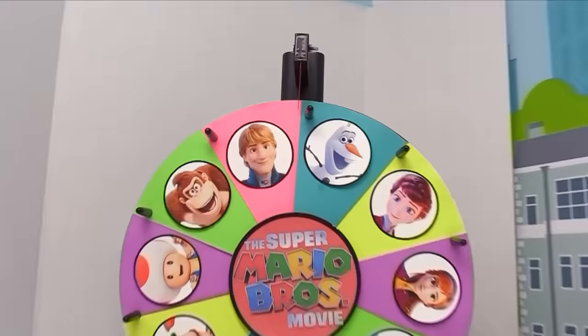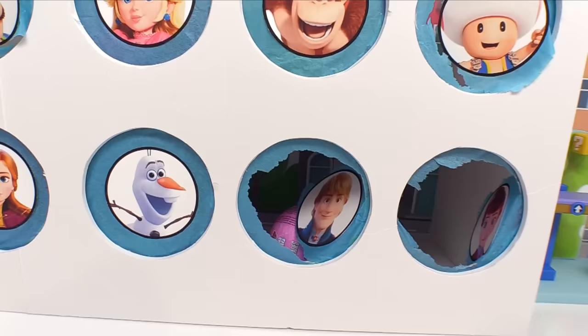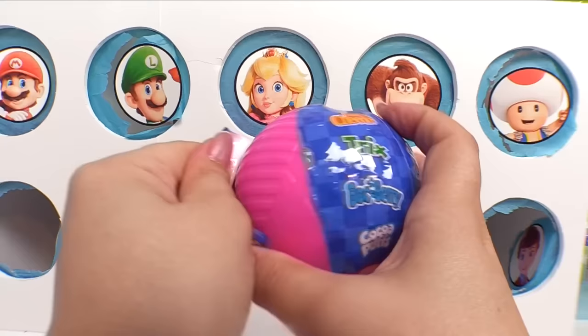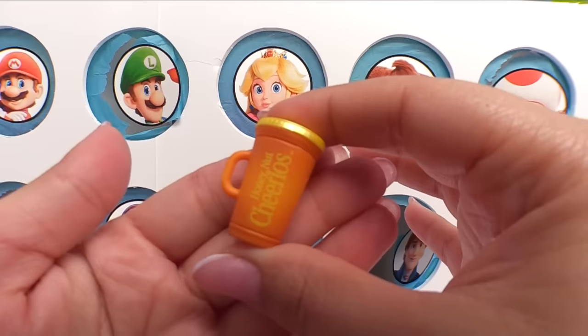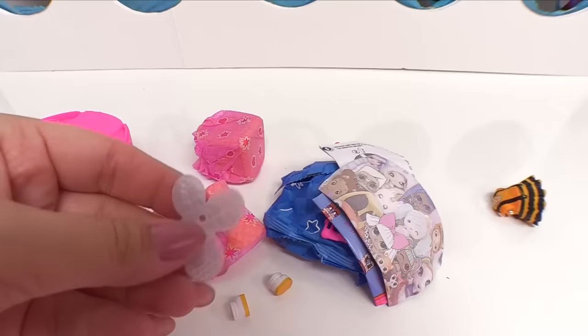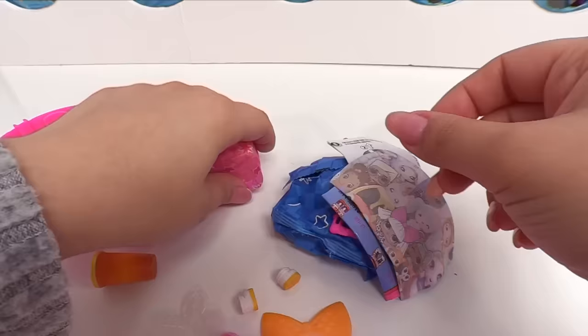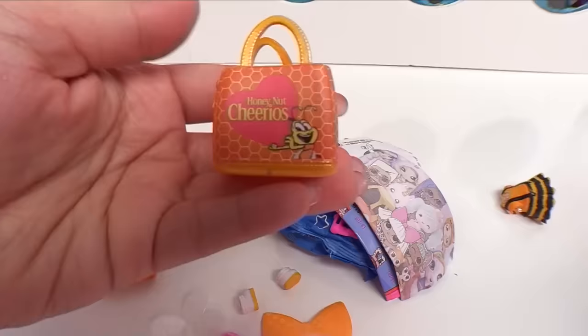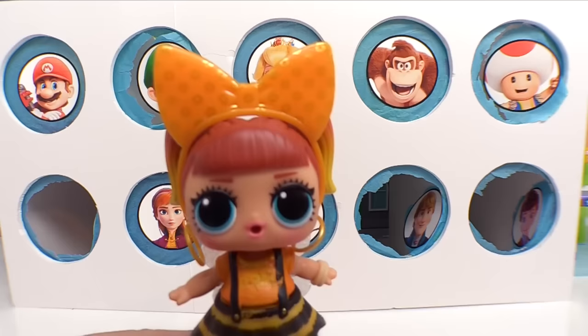Frozen just took the lead with Kristoff — what a turn of events! Let's see what Kristoff brought us. He brought us some more cereal with the LOL Mini Bites. Let's see this first piece — I see a little bee suit. It's Honey Nut Cheerios! Look what fell out: little bee wings, a headpiece, and a bag that looks exactly like the Honey Nut Cheerios box. It's Honey Darling!